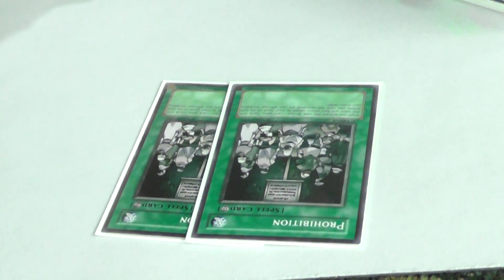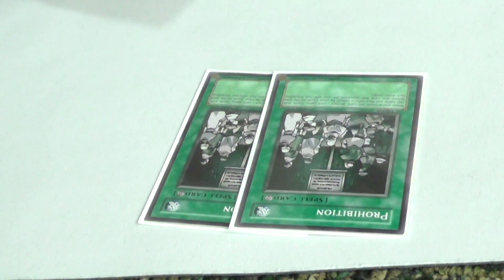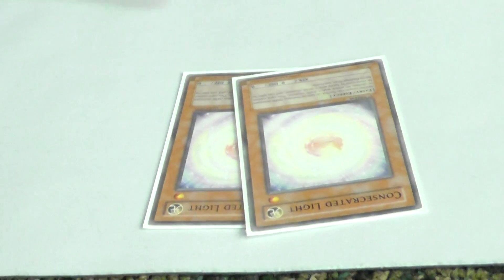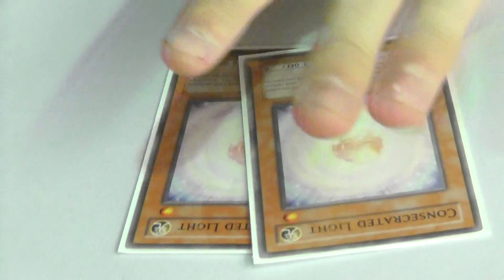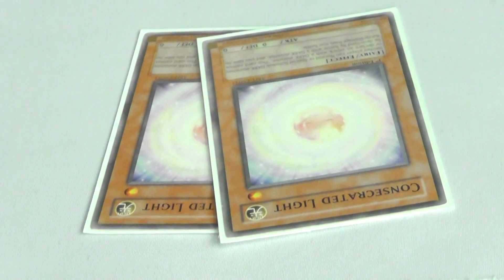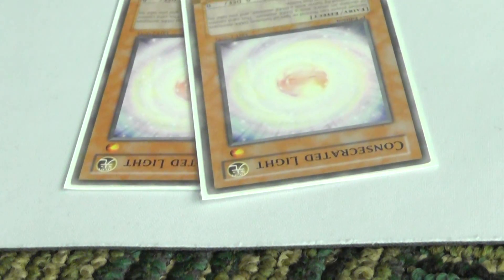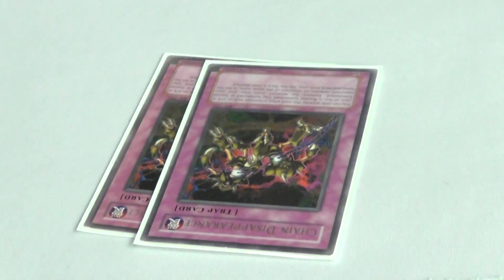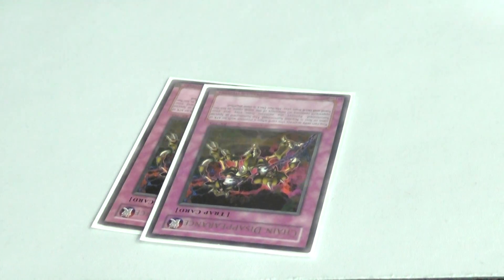Prohibition is a fantastic card — just hit their main card and you practically win. Double Crow — standard. Consecrated Light. I mainly run it because I don't have Shadow-Imprisoning Mirror for Sabers. But it's also really great because it keeps Inzectors and forces them to play defensive, which lets me hit over some of their stuff with Full Hound and get extra special weapons. And then Chain Disappearance for Dino Rabbits or Inzectors.